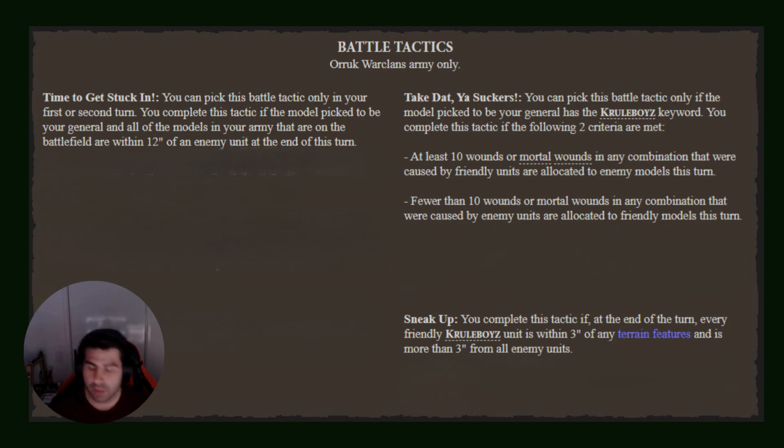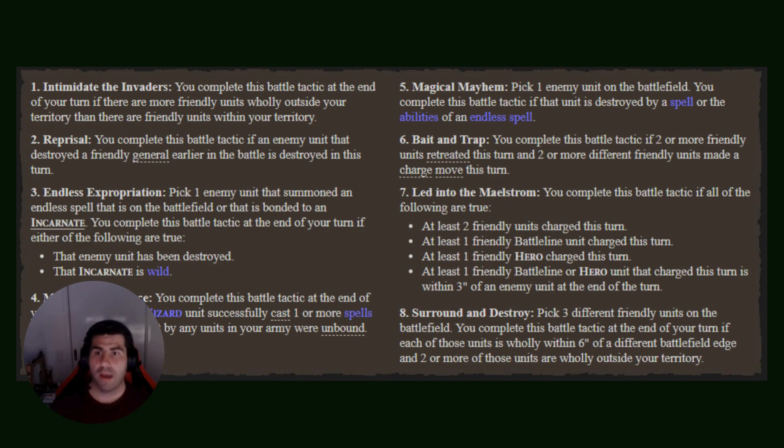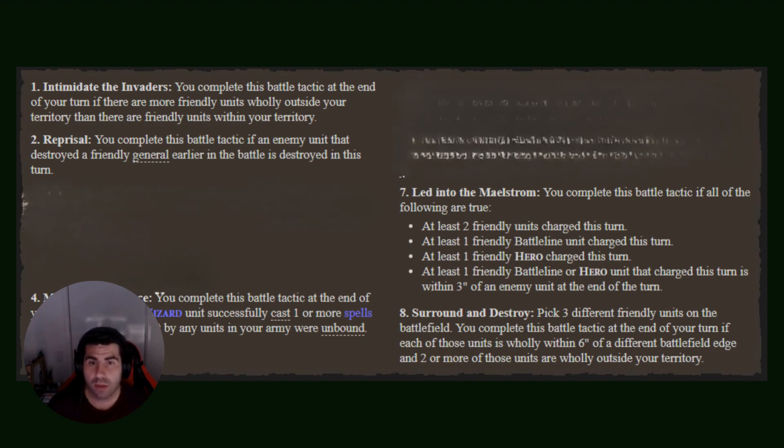Keep Sneak Up in your back pocket - it's always good in case you run out of something or you're a bit scared of going for Magical Dominance because you may have deployed incorrectly and your opponent deployed within your unbind range. If that happens, maybe consider super sneaky Gobsprack out of the way to guarantee it. Here's the list of GHB battle tactics for 23/24: you've got Intimidate the Invaders, Reprisal, Endless Expropriation, Magical Dominance, Magical Mayhem, Bait and Trap, Led Into the Maelstrom, and Surround and Destroy.